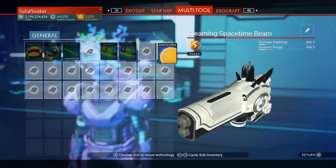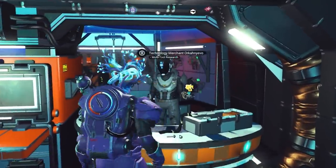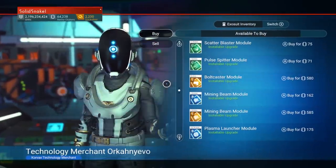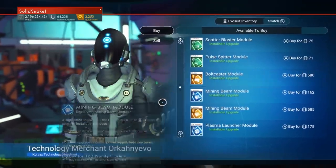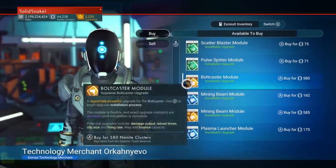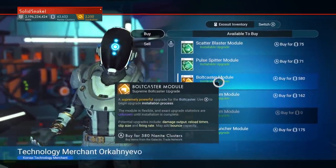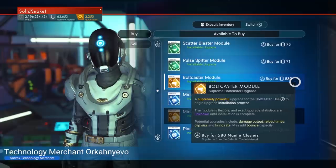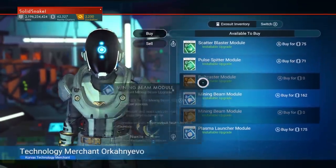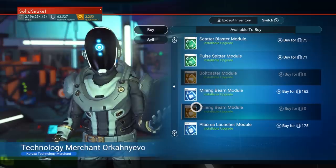Heading back to the same vendor, he'll have module upgrades for you. There's a bolt caster S class — S class modules are yellow, B class are blue, A class are purple, and C class are green, so look for yellow ones. He also has a mining beam module and a scanner module. Those are two of the hardest ones to find. It costs 580 nanites, so make sure you have your nanites.